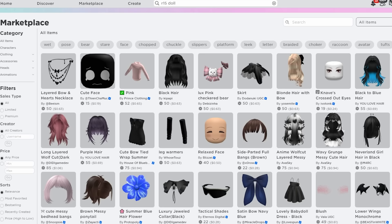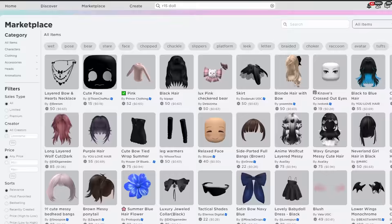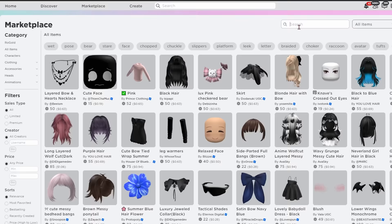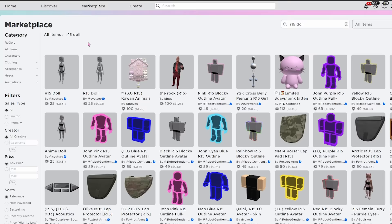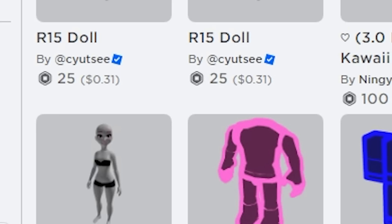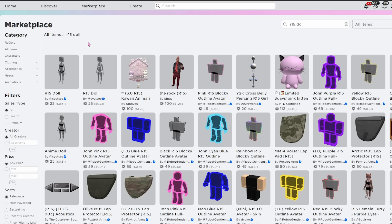Let's get into the tutorial on how you can look exactly like me — first way with Robux, and the second way completely free. First, go to your marketplace, then go to the search bar and type in 'R15 doll.' Press enter and you'll see these two dolls right here. They're the same exact thing, just wearing different clothing — one's wearing black and one's wearing white.